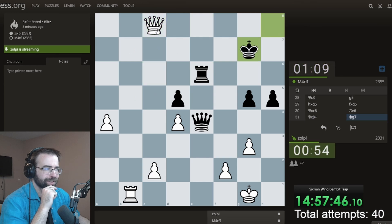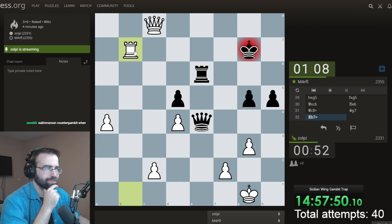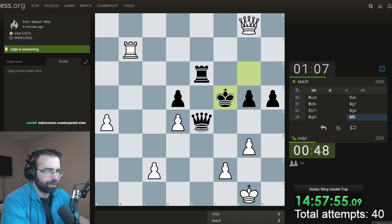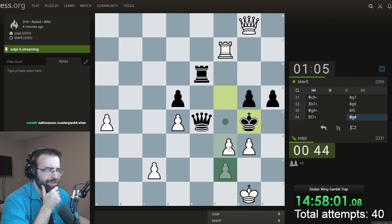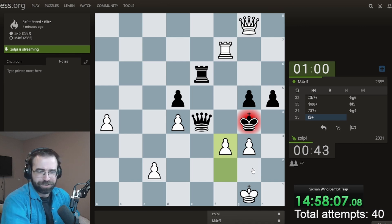I'll keep the pressure on the King, get the Rook involved. I have to be careful with the back rank. This at least gives the Queen away — I don't see the mate, I'm not even going to try. I'm just going to go here, and that's good enough for me. Let's call it a day.